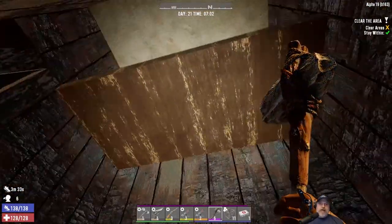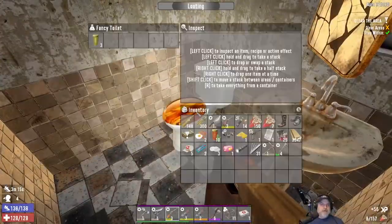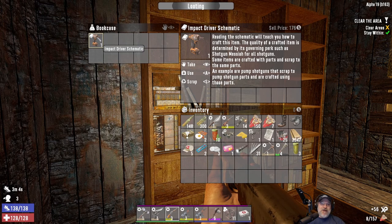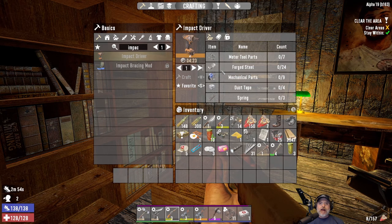We already looted that. Is there anything up here? We've got a couple bookcases. Oh yeah, look at that baby! That's a nice find. What does it require to make? Impact driver — 24 forged steel, and I think I have seven motor tool parts already. The rest isn't a big deal because we've been getting those. I can just scavenge lampposts or the junkyard across the way that has transformers on the ground that'll give steel. But that was a really nice find.